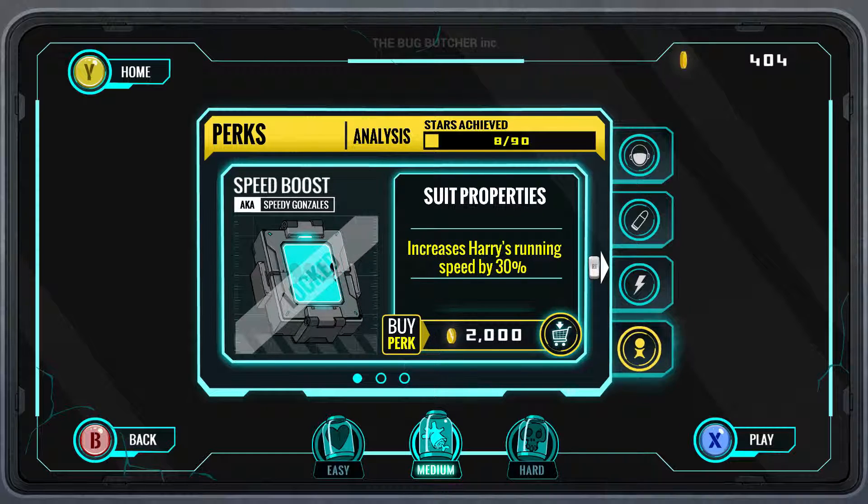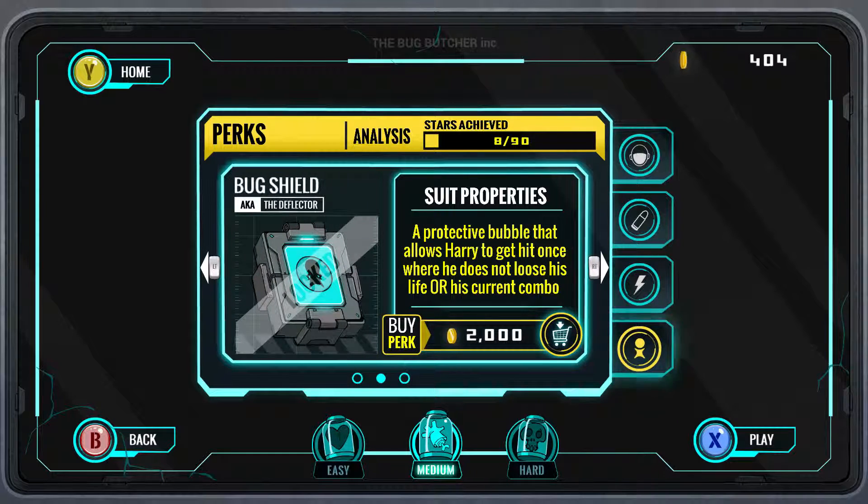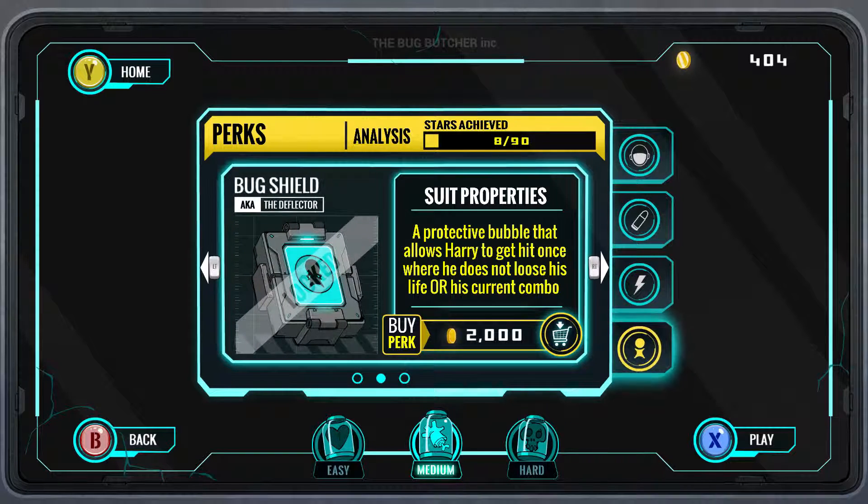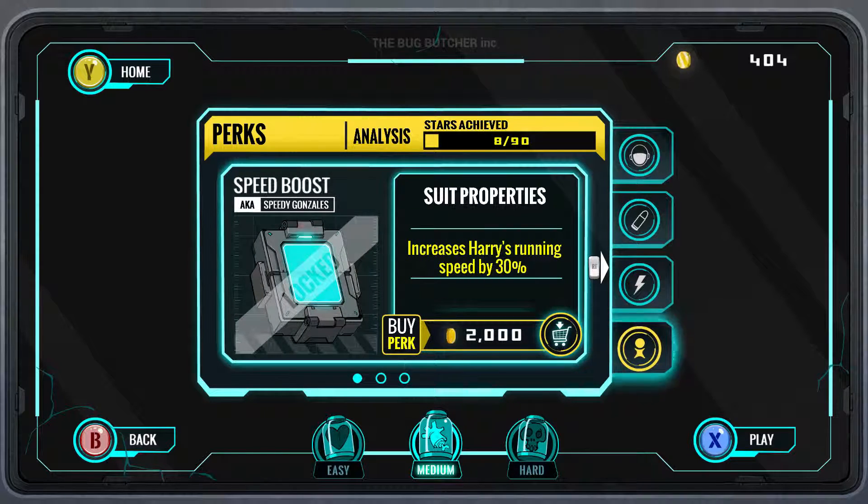Speed boost increases Harry's running speed. A protective bubble allows Harry to get hit once without losing his life or current combo. It increases the combo meter from four to six seconds. These perks don't exist yet. I'll go with medium difficulty for now.